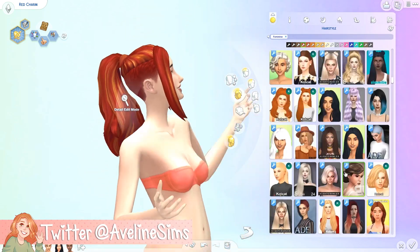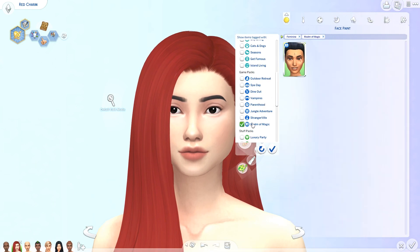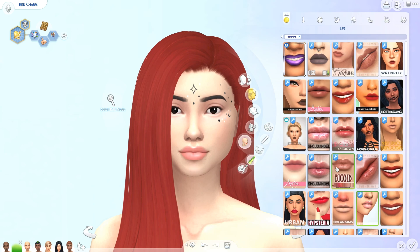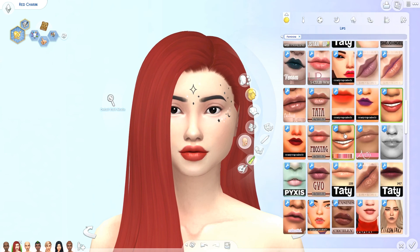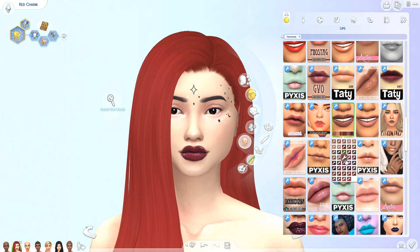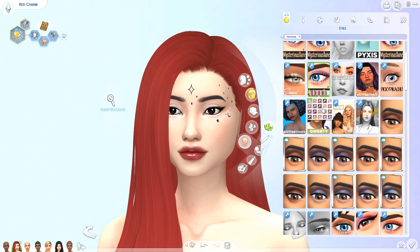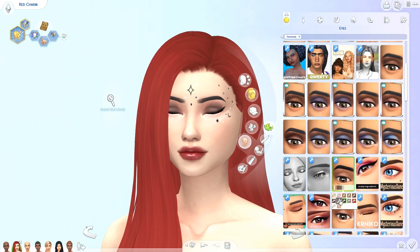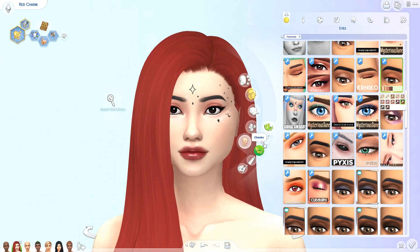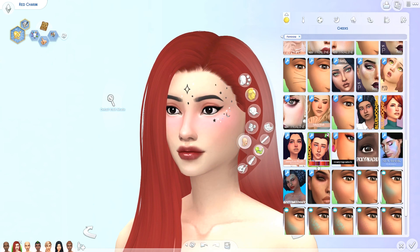Today we are back in Create a Sim. It has been a long time since I was in Create a Sim last — maybe a month, a month and a half. I did Rainbow Mermaids when Island Living came out and you guys really loved that video. So I decided to take a suggestion from the comment section: someone said it would be cool if I made Rainbow Witches. I had a feeling we would get witches in September or October, so I decided to postpone it. And now Realm of Magic is out, so we are going to be making Rainbow Witches.